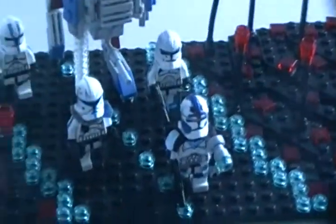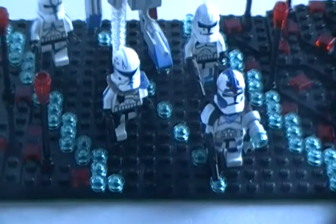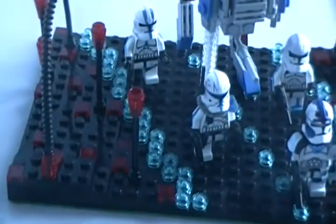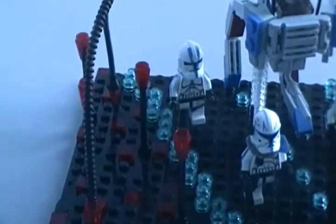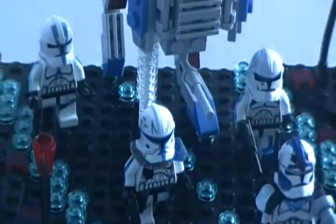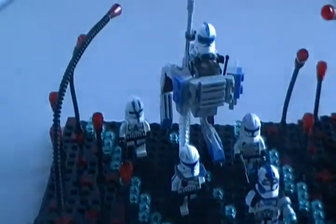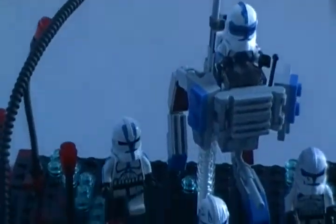There's that hill I have right there. Then we have Fives using the scanner thing he had to scan the road for mines. Then we have Captain Rex, Sergeant Apo, and Clone Trooper Tup on the ground walking behind Fives, and then Kicks on an AT-RT.